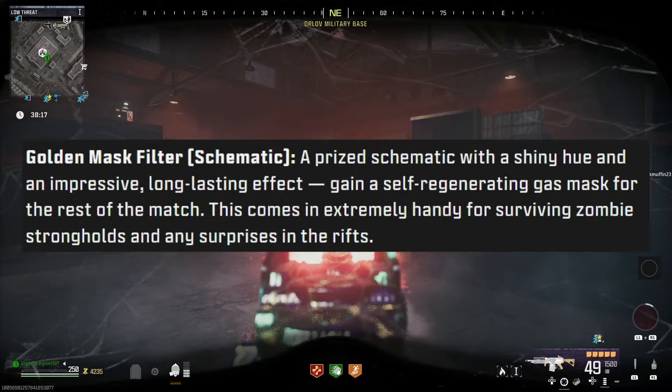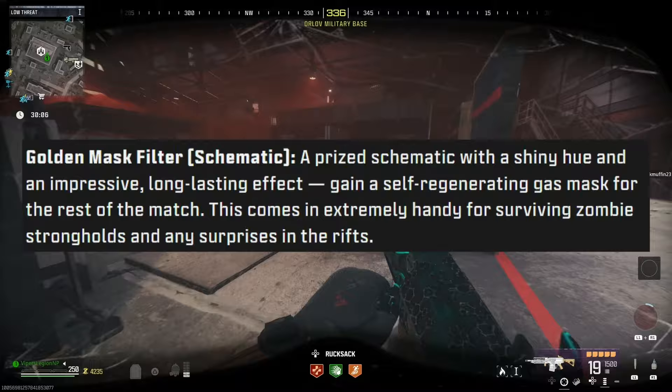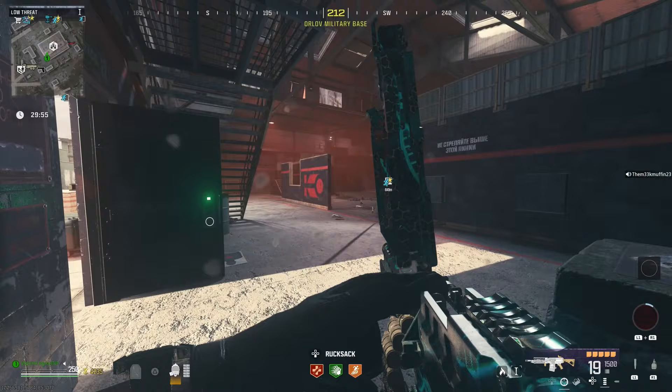Next, the Golden Mask Filter — a prized schematic with a shiny hue and an impressive, long-lasting effect. Gain a self-regenerating gas mask for the rest of the match. This comes in extremely handy for surviving zombie strongholds and any surprises in the rifts. This is a pretty cool idea — we already have the golden armor plates which are regenerative armor plates, and now we have a regenerating gas mask. It's a pretty cool concept, but this schematic is probably going to have a two- or three-day cooldown, so you won't be able to use it as frequently as you'd like.